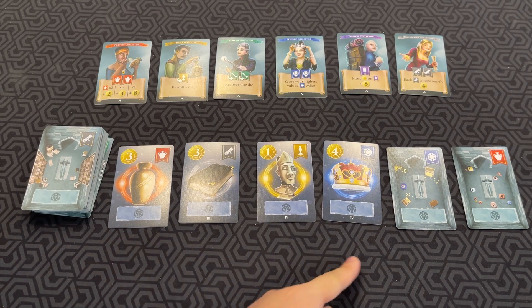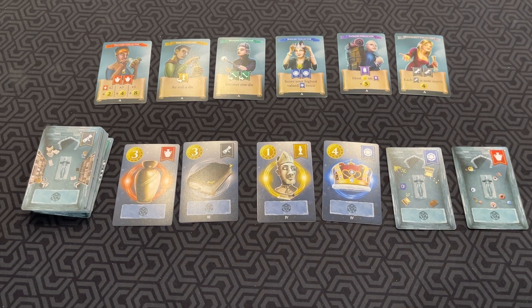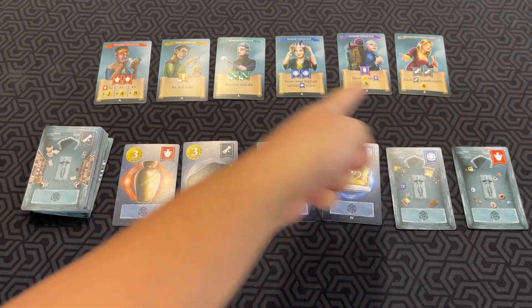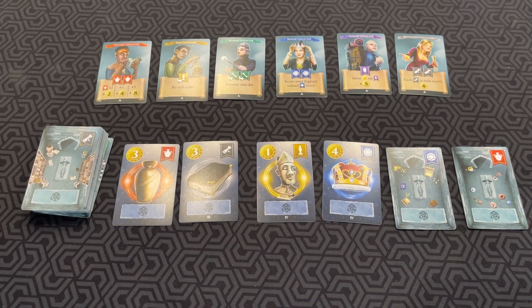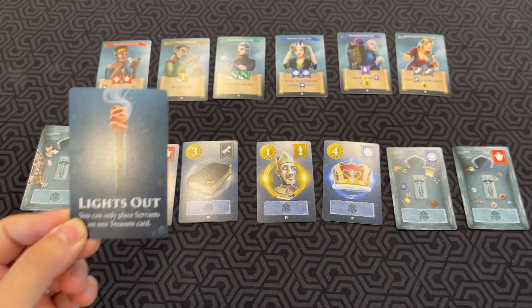You reveal, depending on the number of players, a certain number of face-up cards and face-down cards. You also have six collector cards — we'll go into those in a second. One player starts with a leader card, and the last player starts with a lights-out card, which means they can only place servants on one treasure card.